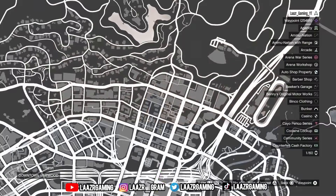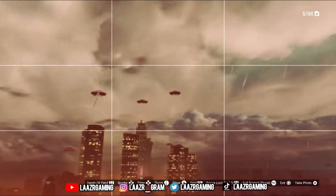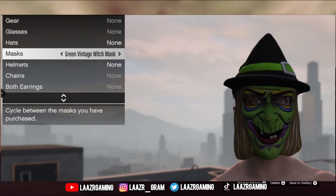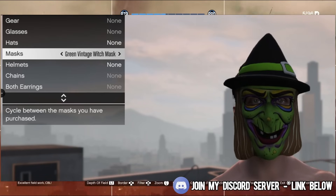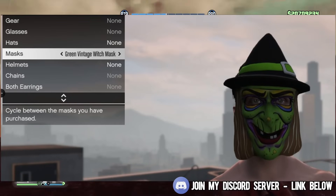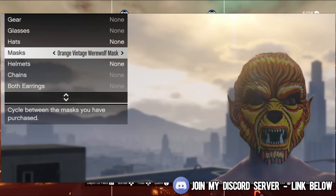First things first, if you guys have been watching my videos regularly, you would have known that I already told you Rockstar Games would be releasing it this Thursday — and that is the brand new Witch Mask. For simply playing GTA 5 Online at any point over the next week starting tomorrow, all of you guys will be able to unlock this mask straight away. It is a pretty sick and detailed mask, however that isn't the only mask we can unlock.